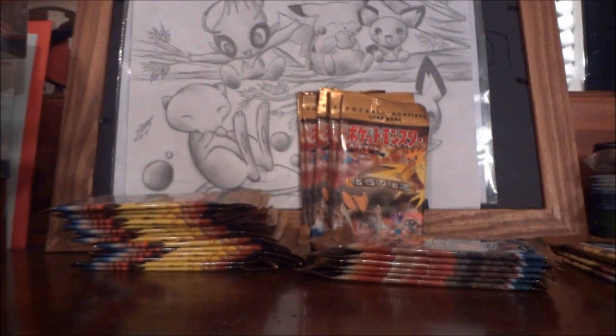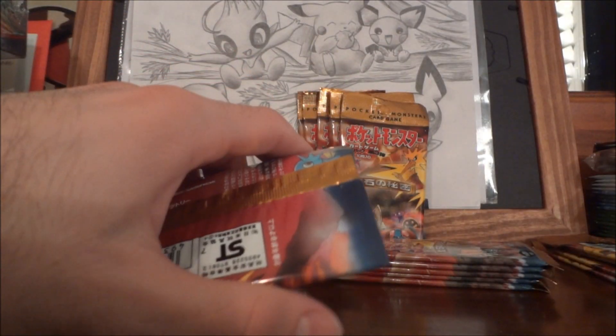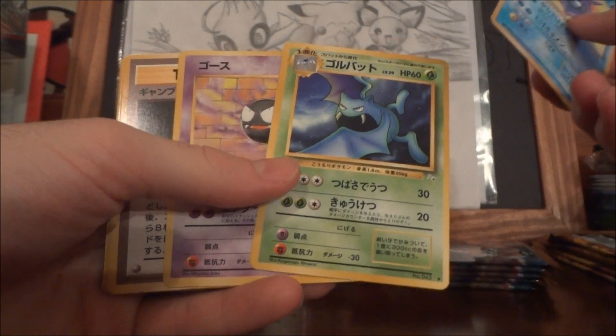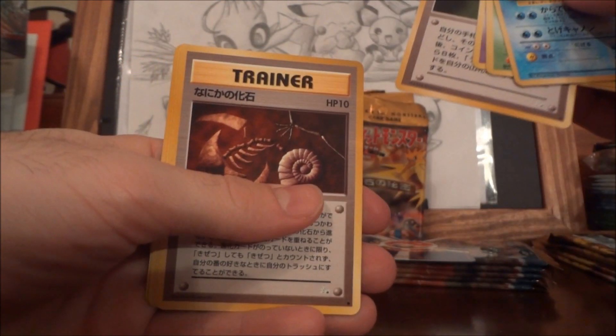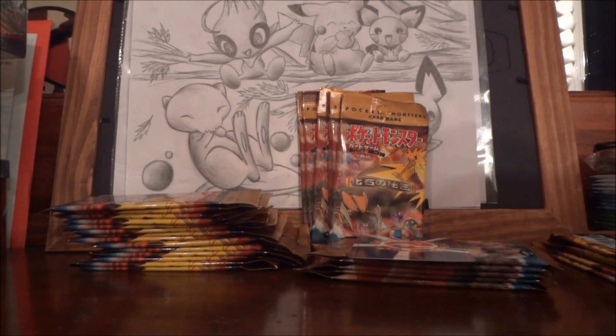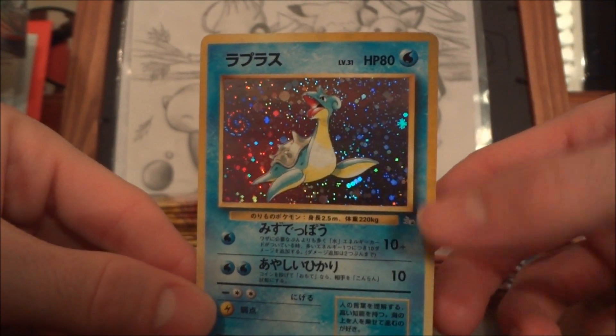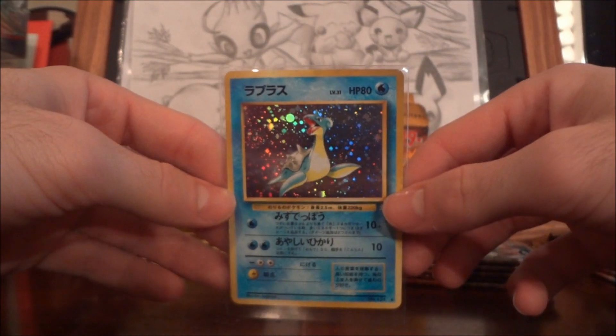Glad I got that out of the way, I was looking for this card. And I believe there is a Mew in this set, so I would love to get a Mew — that English promo is in the set, the Mew. Cloyster, Golbat, Gastly, Gambler, Mysterious Fossil, Energy Search, Psyduck. Wow — Lapras! Look at that. That's what I love seeing. I wish we could go back to having designs like that in English. I miss that style — I love the Lapras.